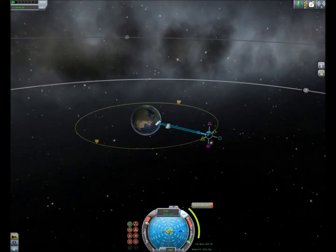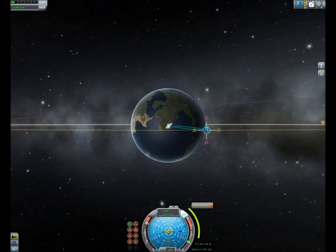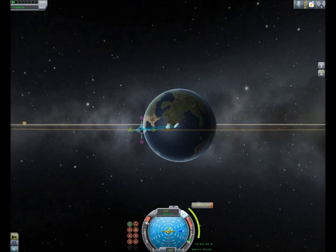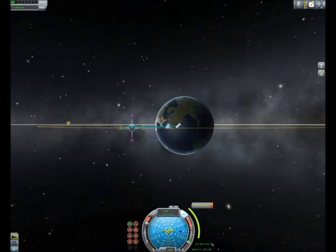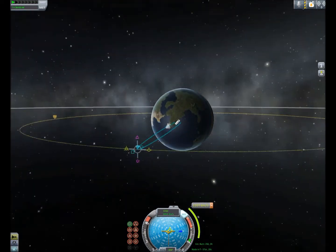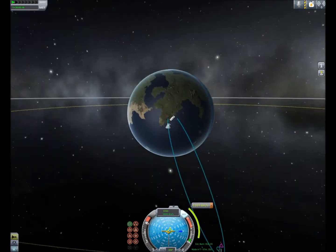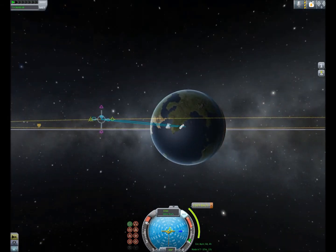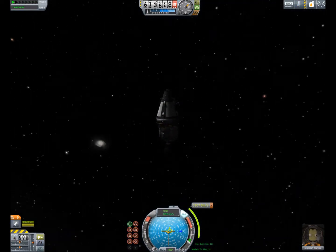Let's adjust it until the apoapsis and periapsis are roughly equal — a pretty circular orbit. Now when we made the maneuver, the delta-v readout shows 1,000 meters per second. That is how much orbital speed you need to gain in order to make the maneuver. When you fire your engines, you want to burn until this gets down to zero and instantly kill your engines, because if you go over it screws everything up. This will turn into a green checkmark when your maneuver is pretty much complete, even if it's not down to zero. The estimated burn shows three days because we haven't fired the next stage's engine yet.